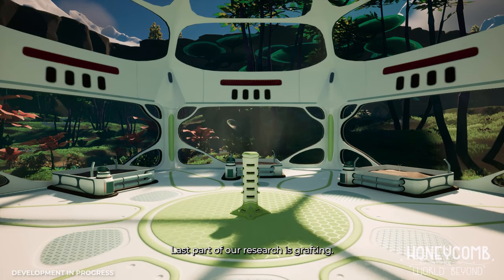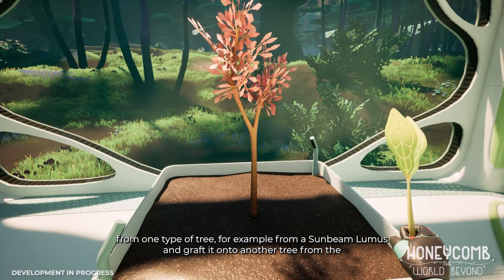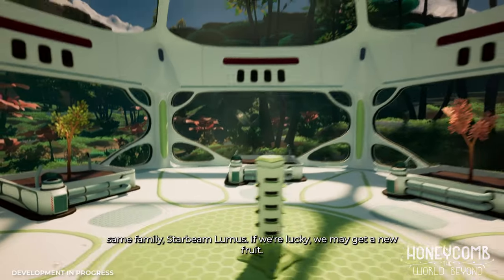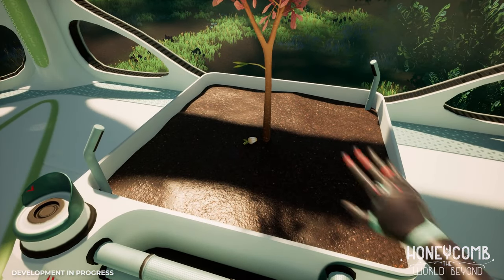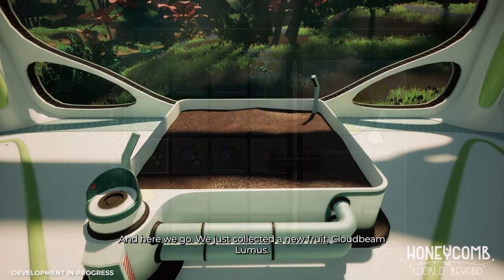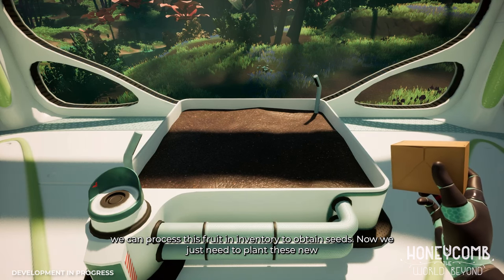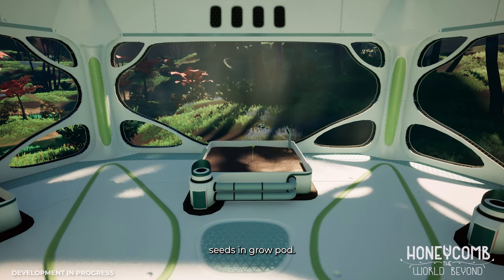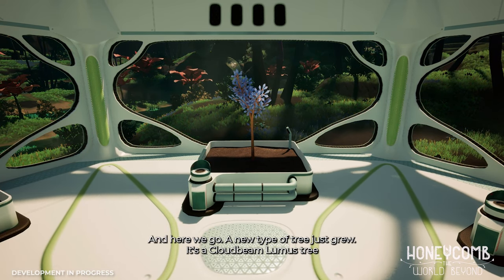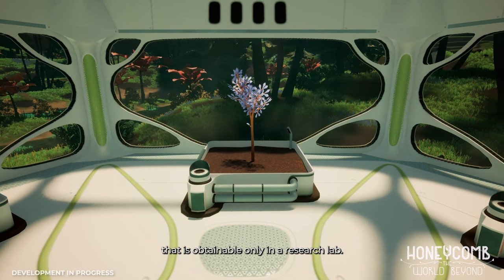The last part of our research is grafting. It means we'll have to take a branch from one type of tree — for example from a Sunbeam Lumos — and graft it onto another tree from the same family, Starbeam Lumos. If we're lucky, we may get a new fruit. And here we go — we just collected a new fruit, Cloudbeam Lumos. Just like with the flowers, we can process this fruit in inventory to obtain seeds. Now we just need to plant these new seeds in a grow pod. A new type of tree just grew — it's a Cloudbeam Lumos tree that is obtainable only in our research lab.